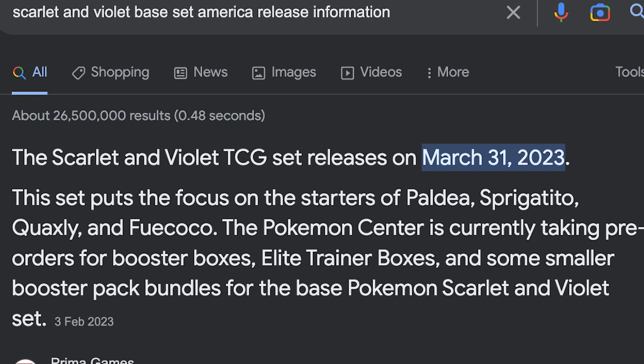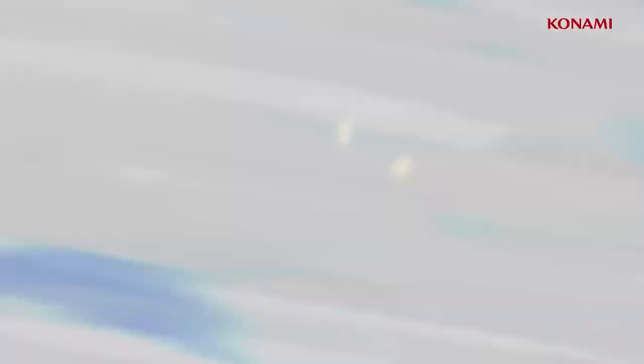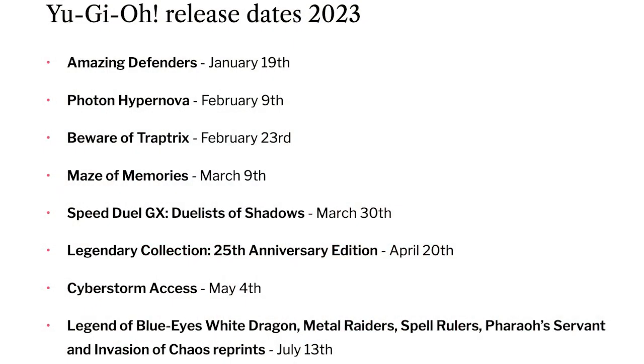From the Yu-Gi-Oh! side of the house, we have quite a few boxes. We still have the Darkwing Blast to go through from last year's pull. And of course, the big one is happening in July, and that is when Liam is here in Las Vegas. We're going to be doing the Legend of Blue-Eyes White Dragon, the Metal Raiders, the Spell Rulers, and like all kinds of the originals - I think the original five sets that came out on the Yu-Gi-Oh! side of the house. Very excited for that, and hope you guys are as well. Guys, hope you enjoyed this - definitely press a like and subscribe. My name is Talos, that mob friend is Mr. Bear, and we'll definitely see you next time. Peace!